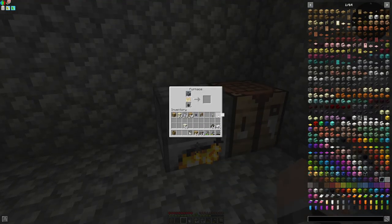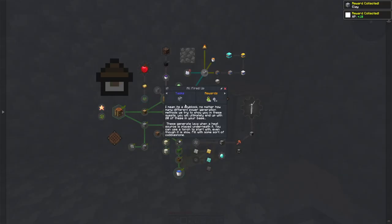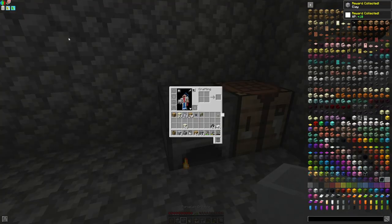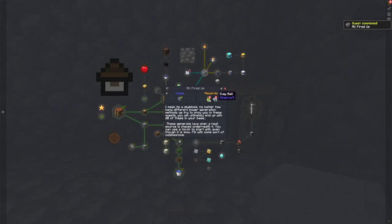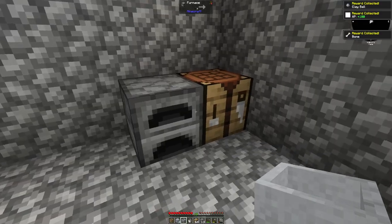I wish I had known that earlier — that is nice. So I got the clay, porcelain crucible fired. I don't know what it'll give me — more clay, cool. Bone meal, give me a bone. And now I can make lava.